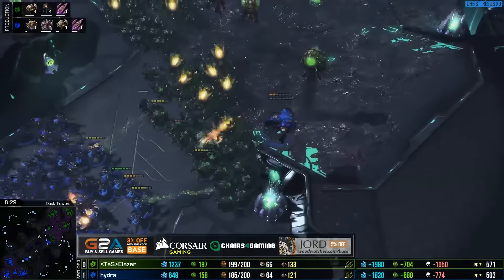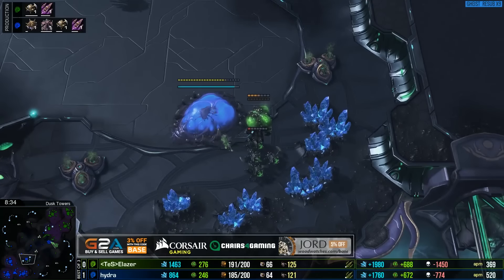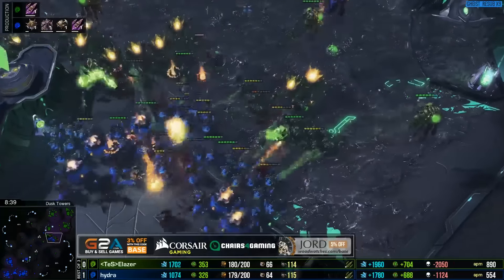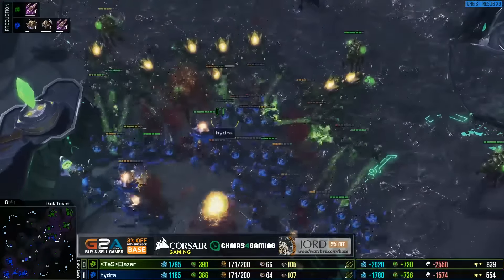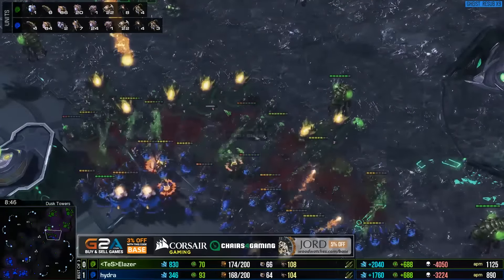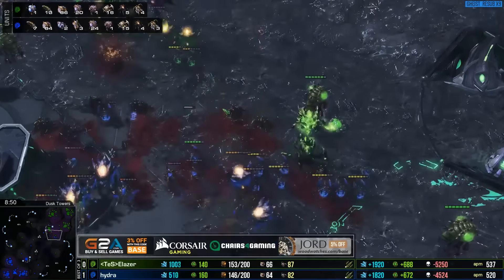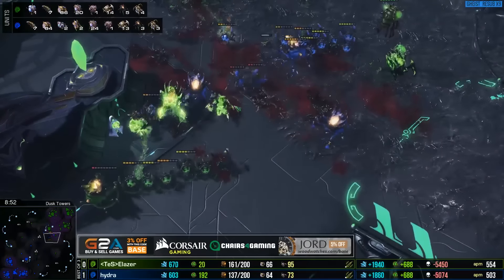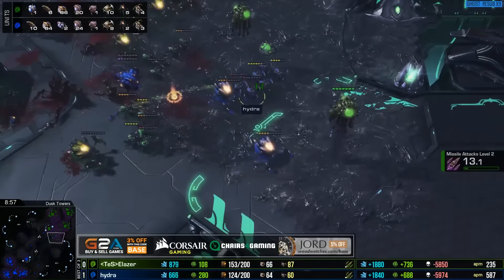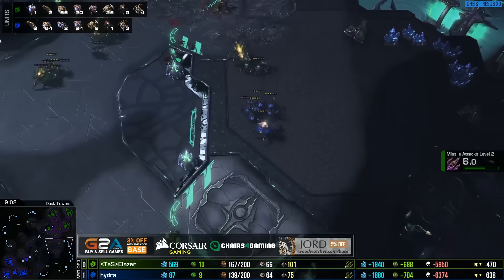Hydra will be pushing forward now with a better army - he has those hydras out to do damage, whereas eLaser is still stuck on roach-ravager. Ravagers can get a couple of shots and you can get a better concave, but straight up roach-hydra would be the better composition. Roaches are going to push in here - Hydra has just way too many numbers. The roach count is actually starting to fall but the ravagers and hydras look fantastic as they put that DPS out over top. Hydra made a classic mistake though - he just eats a gross of bile shots. A whole line of roaches took a shot to the face and now he's forced to back away.